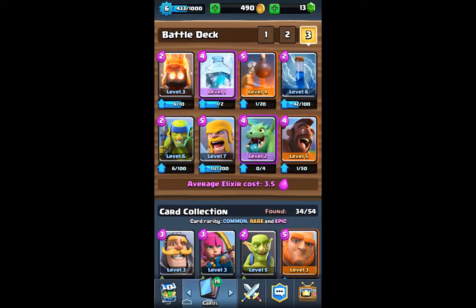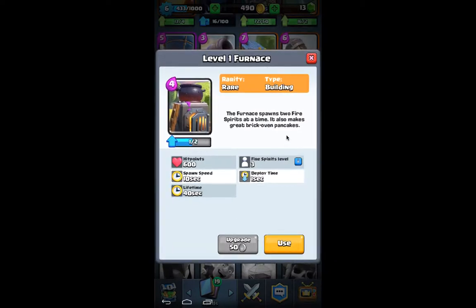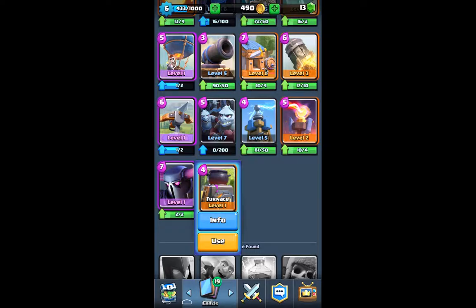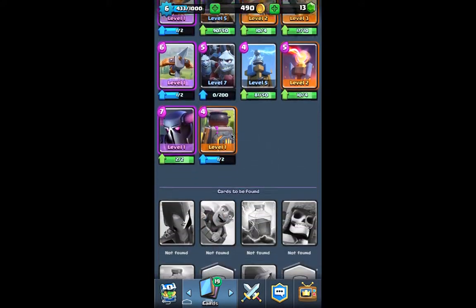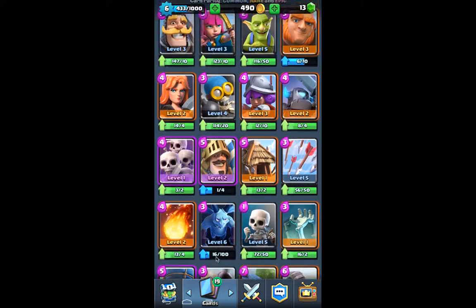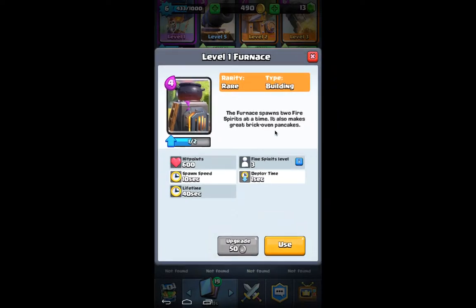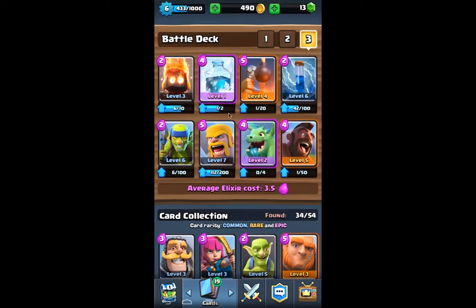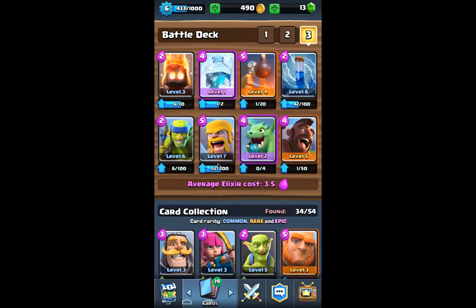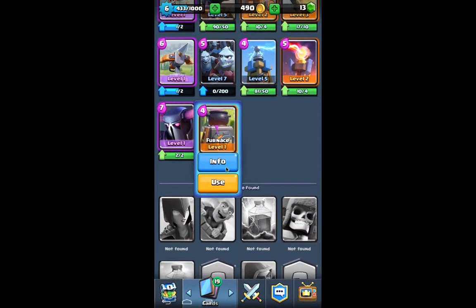And look at the Elixir cost — it's even lower now. The Furnace, honestly, if we upgrade it, that could be pretty good. 40 second lifespan — how long is this one? A minute. The Goblin Hut is a minute, so I don't know why they decreased the Furnace time, though I know they decreased the Elixir. The Furnace could actually be decent. I think I'm going to stick with the Furnace for now. Let's actually try this in battle — they're both level three right now.